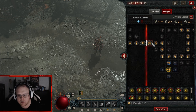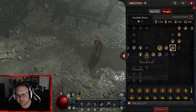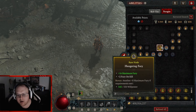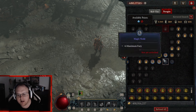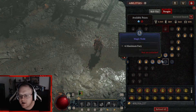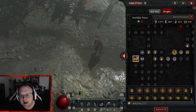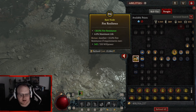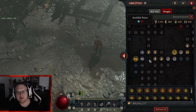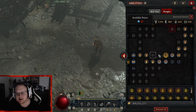Blood Rage is your first legendary node. Enemies should always be Bleeding, so you should always have a chance to proc Berserking from it — because of what you use with the weapon expertise, which we'll talk about at the end.